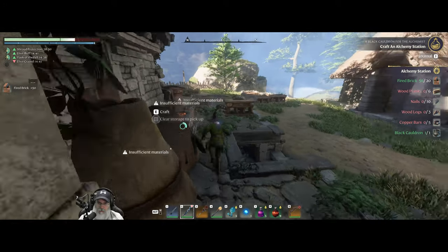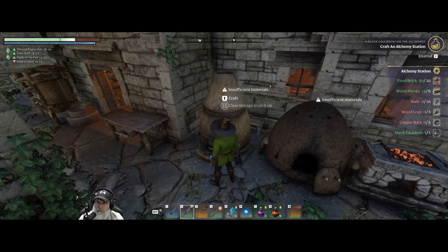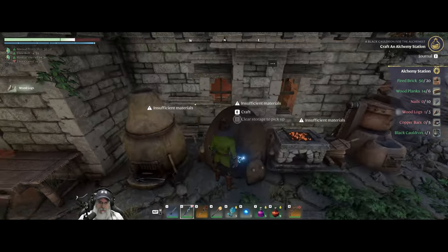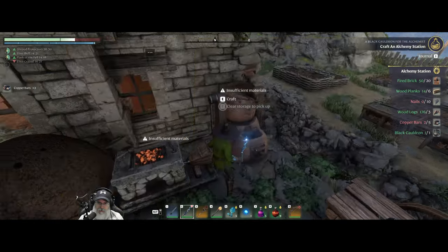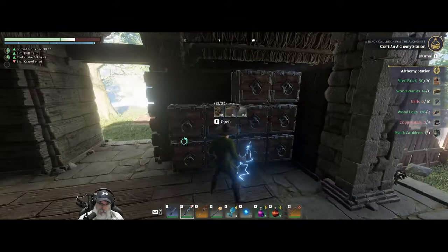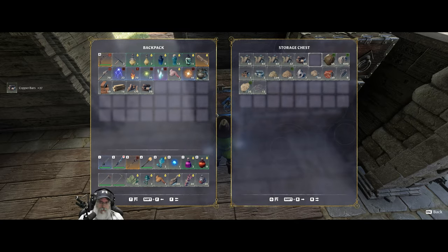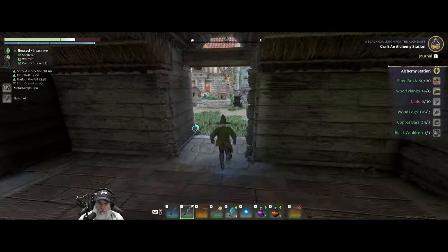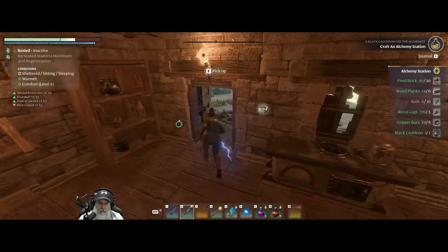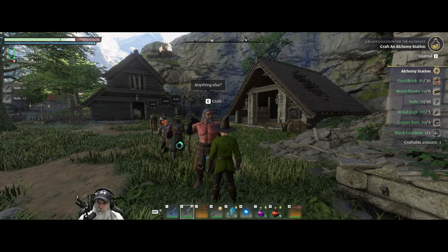There's the brick, there's the wood planks. We need three wood logs and five copper bars. Let's just pull the wood out of here. I have two copper bars there, a bunch there. Got six nails and we can make a few more. Okay, we got it all. Craft that.